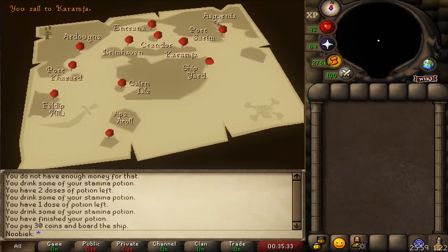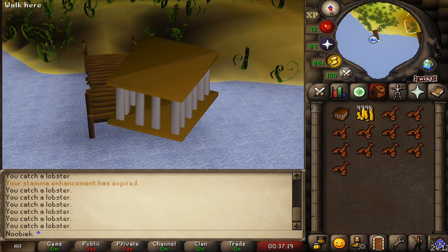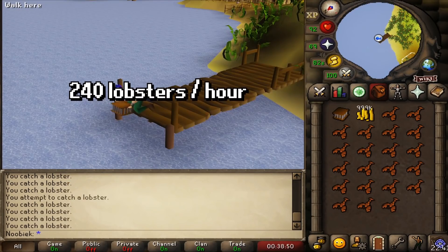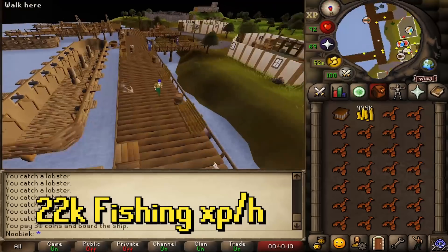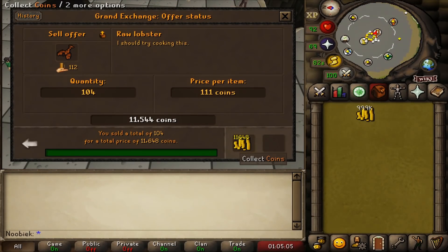Another fishing method is catching lobsters, using the same location but with a lobster pot instead of a harpoon. You can catch around 240 lobsters per hour, gaining the same 22k XP as harpooning and profiting close to 27,000 GP per hour.